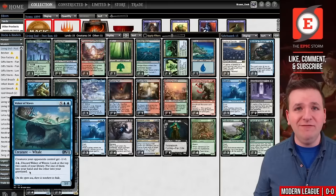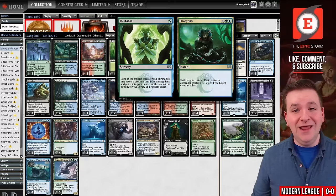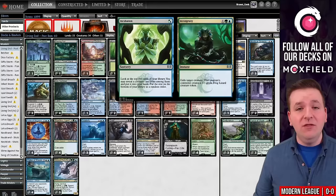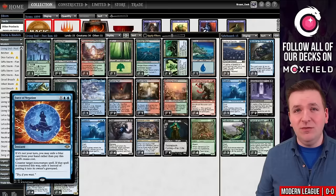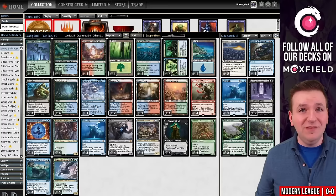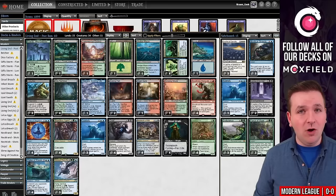Speaking of which, Incubation/Incongruity counts as both an instant and a sorcery, which helps just like Colossal Sky Turtle counting as enchantment and creature, or Architects of Will being artifact and creature. Another hidden feature of this deck is that Incubation/Incongruity is blue and green — we need blue cards for Force of Negation. That's a concern with other lists featuring Demonic Dread or Ardent Plea. It also supports Endurance and Force of Vigor out of the sideboard, which I haven't seen any other lists do. I think this is likely the most balanced Living End list so far.